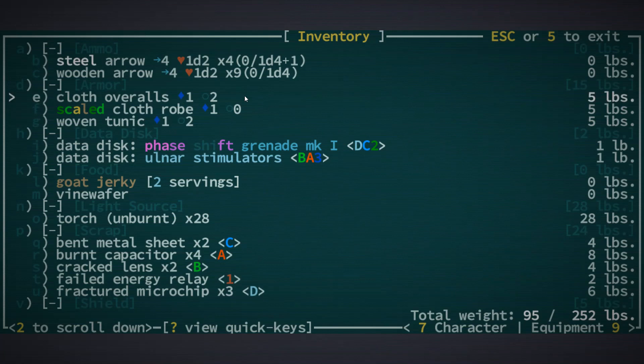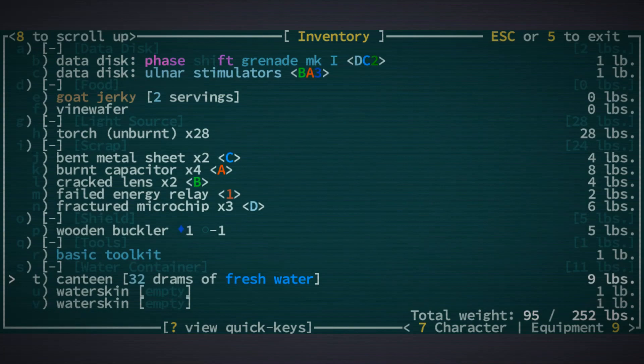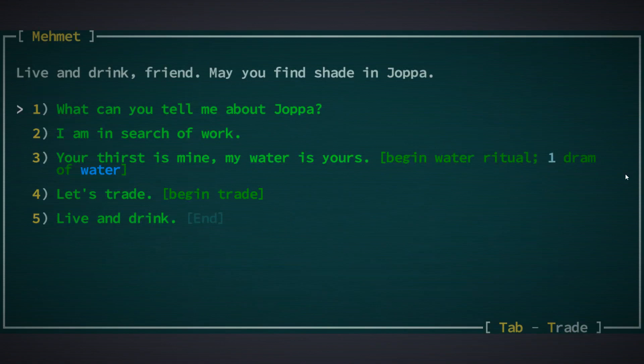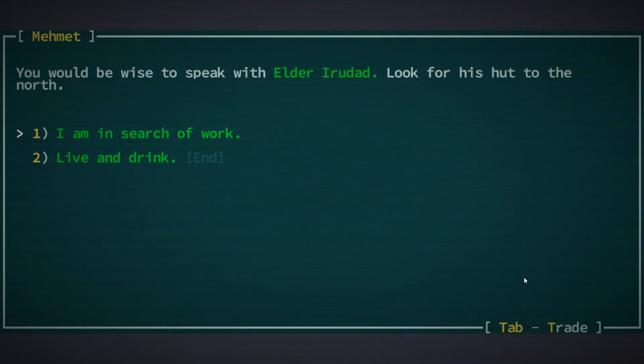We have cloth robes and tunics — this is armor. These are dodge values, and then damage for weapons is shown next to it, like a dice roll that actually shows you what the dice roll is. We also have a shield equipped and drams — that's a unit of water. Water is basically the money in this game. I hit C and then a direction to talk to someone, so this is a NPC and he can tell us a little bit about Joppa.